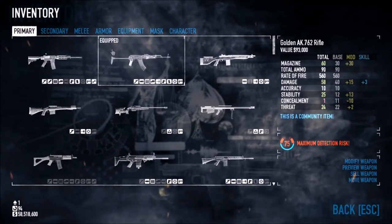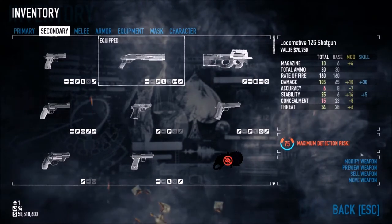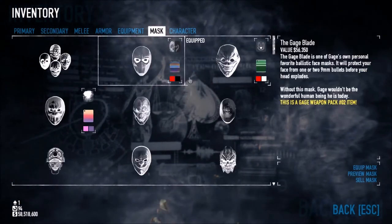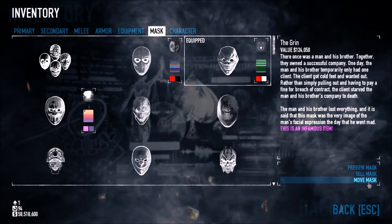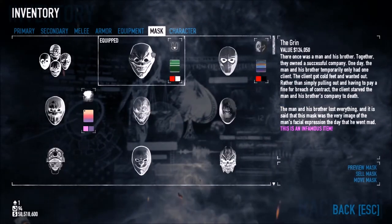So you can actually do this to organize your weapons the way you want them, and you can do that with secondary weapons as well — move weapon. And you can also do this with masks, so move mask. You can have everything organized the way you want it.